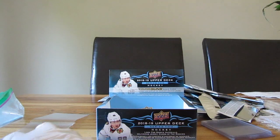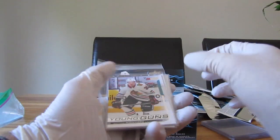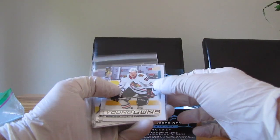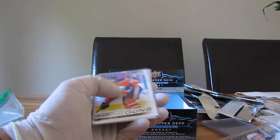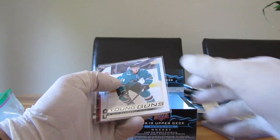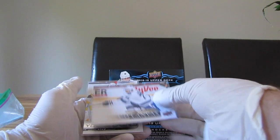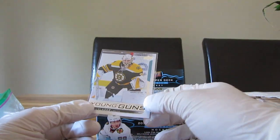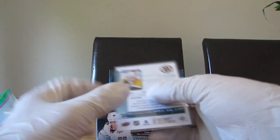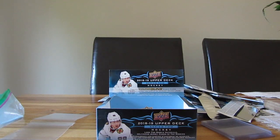Let's see what we got in this box — felt pretty good, seven Young Guns in there. So we have: Matthew Highmore Young Guns, Eric Robinson Young Guns, Ethan Bear, Sammy Niku, Dylan Gambrell — Young Guns UD canvas Anthony Cirelli, probably the best card we had — and a Dan Vladar Young Guns rookie card. A decent box right there. Thank you for watching, and we'll catch up next time.